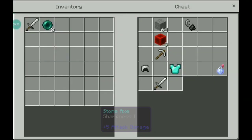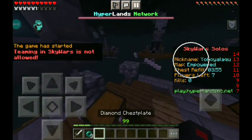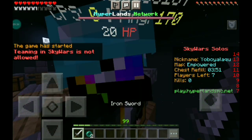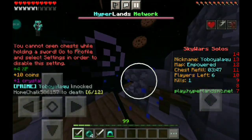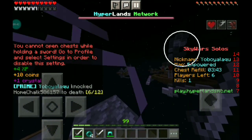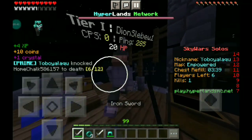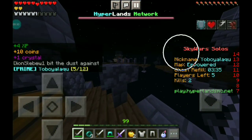Alright, so I'm in a Sky Wars game. I'm going to show you guys how to get crystals. You just need to rush someone and kill them — just like that. As you can see, I got a crystal from that. You just need to keep doing that. Let's rush someone and get the kill — just like that, you'll get some crystals. I got another crystal from that kill again.